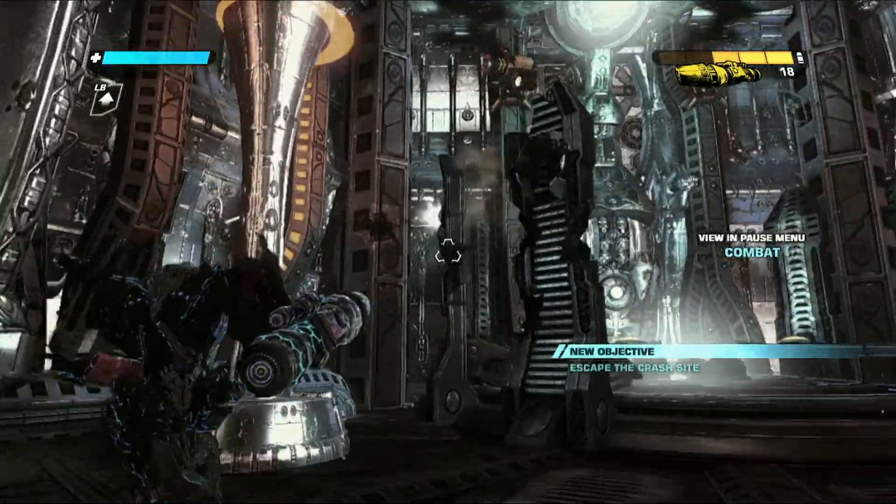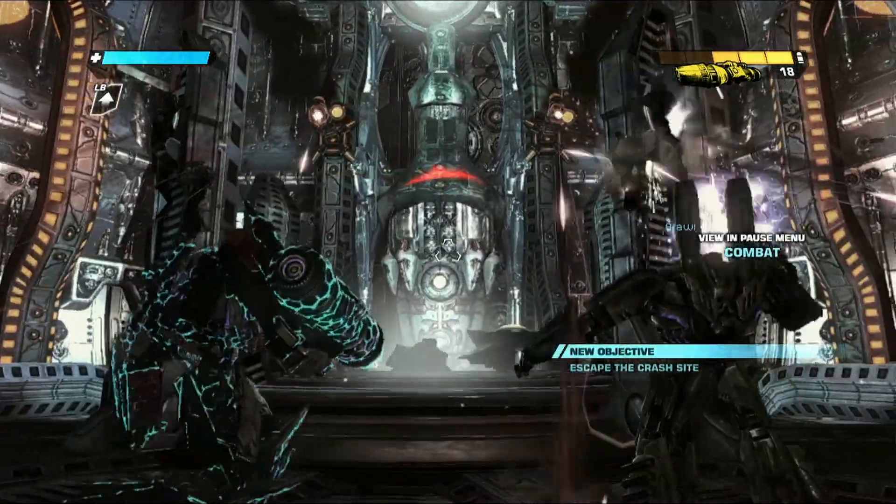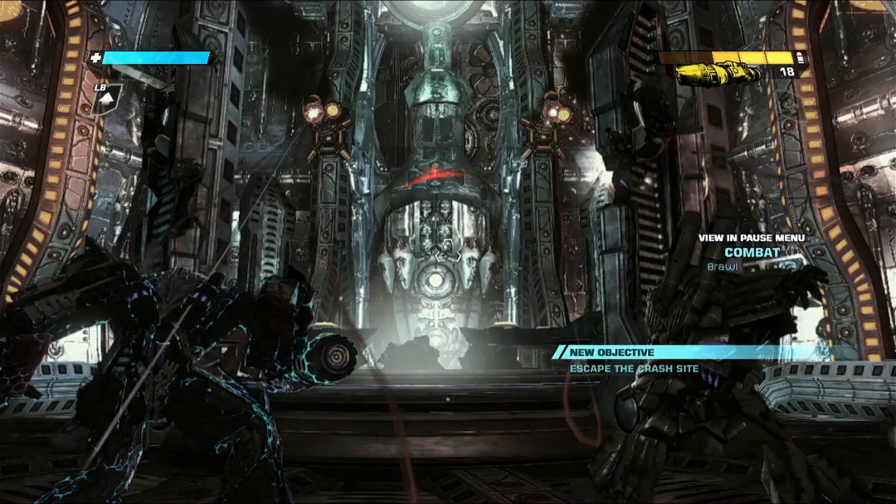The cheat's activated. You can see my health bar hasn't moved at all — I've been shot. It's up on the top left-hand corner in blue.